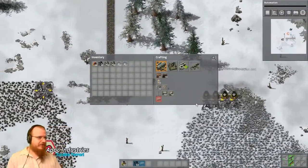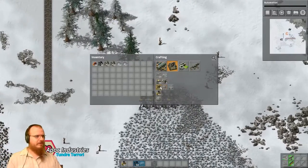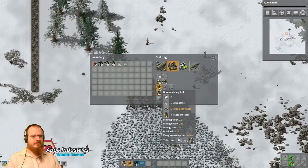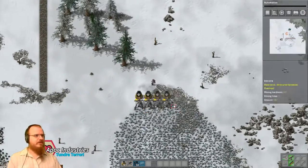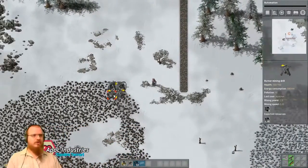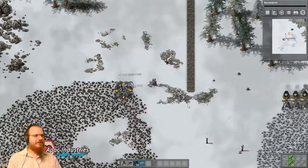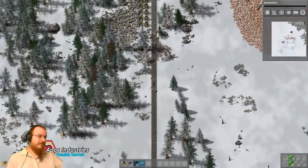We're doing all right for iron — I wouldn't mind getting another couple of iron diggers going. I'll make one, two, three, four for copper, and make the rest of our stone furnaces. We're going to keep pulling the coal out of our coal production. And you see how much faster we walk on this path?